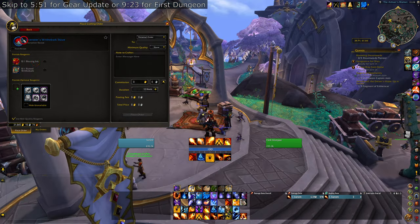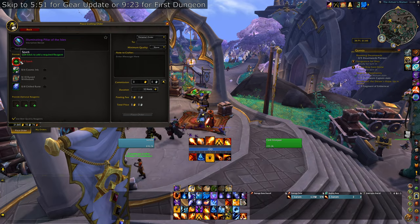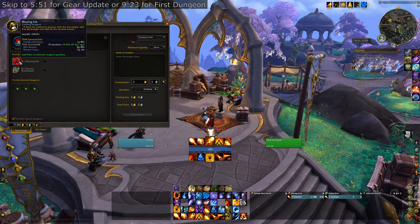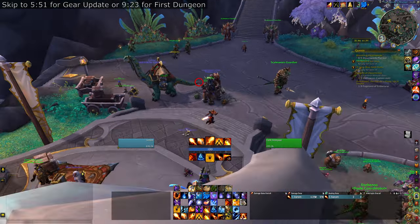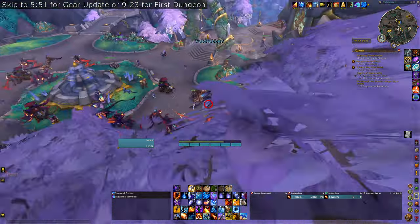For weapons — let's say two-handed — you're going to look for staves as a mage. You can add the Enchanted Whelpling's Dreaming Crest. If you click on something like Illuminating Pillar of the Aisles, it'll ask you for a spark — but the items you're looking for do not require sparks. You just need one Blazing Ink and one Ruined Writhbark.